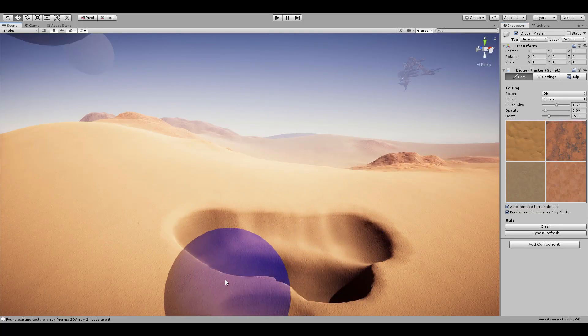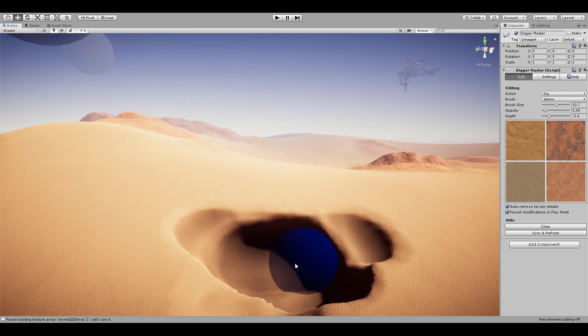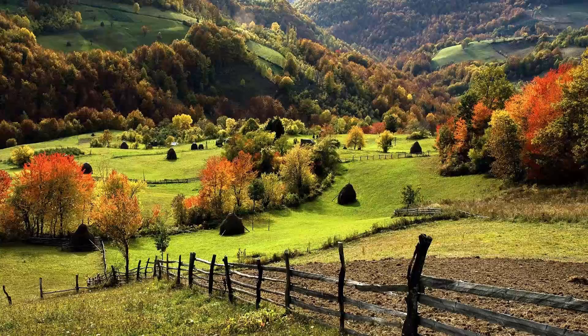If this sounds interesting to you, stick around, because I will be going over the asset in more detail at the end of the video. So with this new terrain power, I had thousands of ideas going through my head of what I could create. One of my first ideas was to create a countryside scene with a small rabbit hole that extended underground to reveal an entire rabbit city.